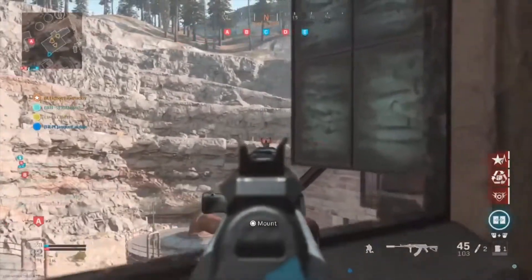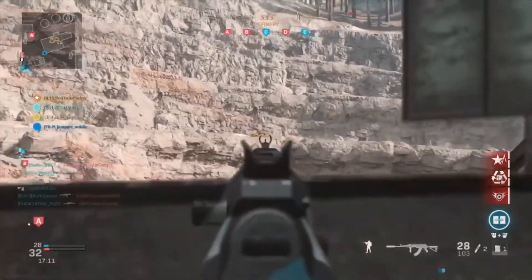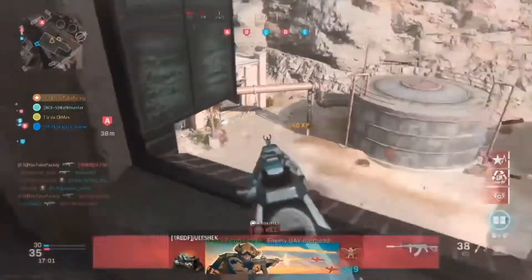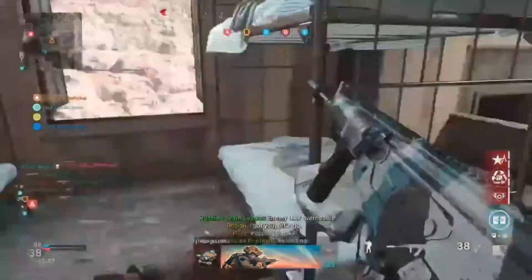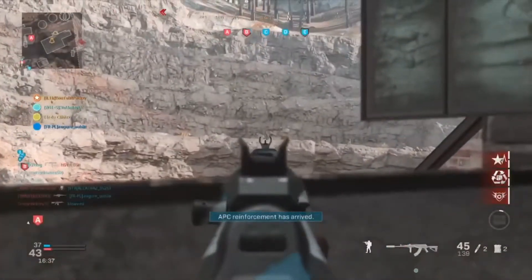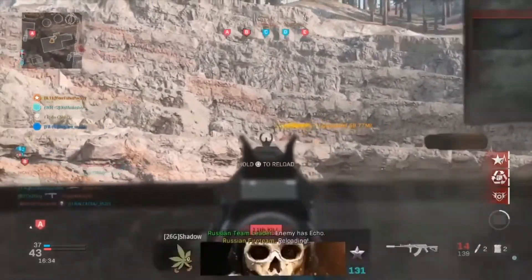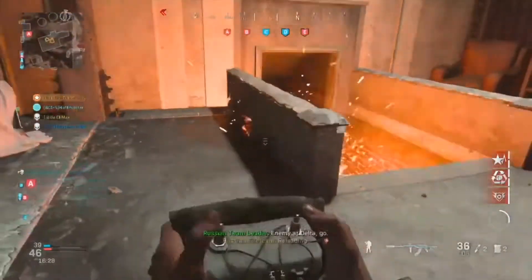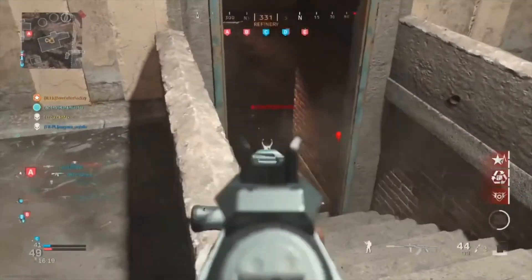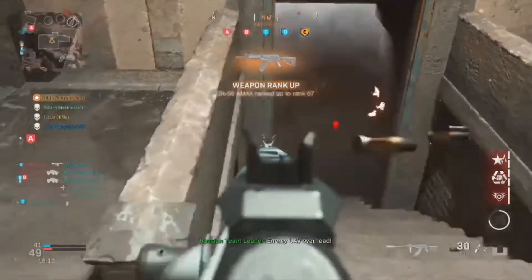It's a 3-shot kill, by the way, if you do use Stopping Power Rounds on a player. For the Specialist Bonus: for 2 kills I get EOD, for 4 kills I use Restock, and for 6 kills I use Hardline. The reason why I use Hardline is because the next kill after that I get the Specialist Bonus, so I get all the perks in the game.